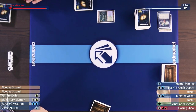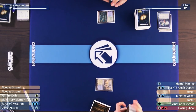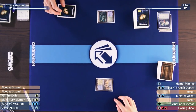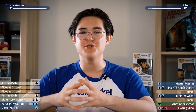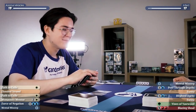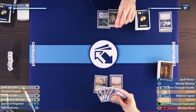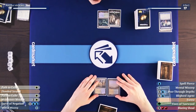On Harry's end step, Karl fetches a tapped Hallowed Fountain going to 19. Harry draws Path to Exile — perfect, giving him a second removal spell backed up with Force of Negation. He plays Flooded Strand and says go. Karl draws and thinks: Harry is representing Counterspell, so Karl doesn't want to cast Blighted Agent into it. He'd rather keep up his own countermagic, and if Harry doesn't cast anything, he has Peer Through Depths. He takes things slow.